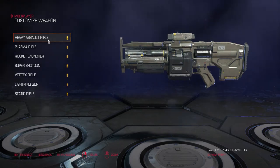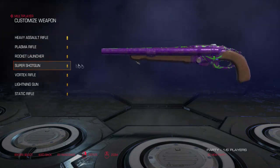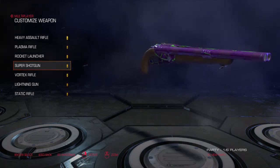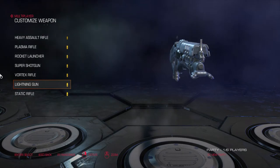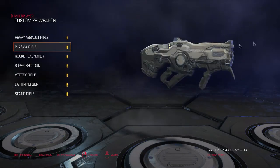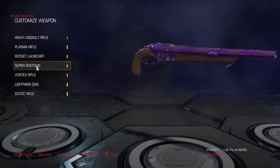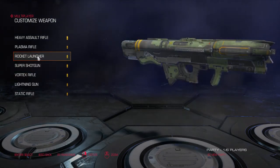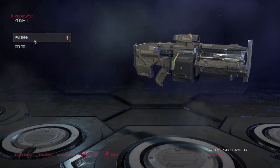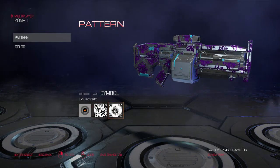Until you get into the weapon customization — I didn't dive too deep into it other than this weapon here. Just a quick green decal and a purple finish — looks pretty nice. These are all the weapons you can choose from: rocket launcher, plasma, and more. We'll customize one real quick so you can get the gist of it. You can also choose from camos and symbols.